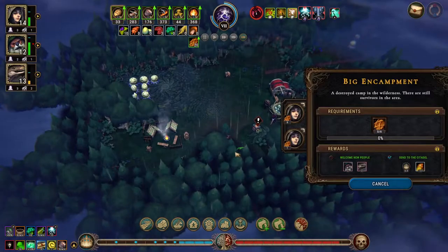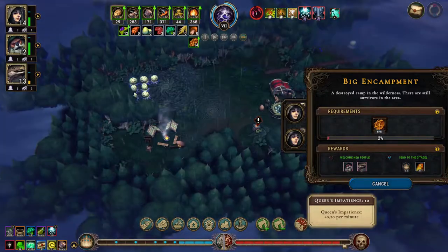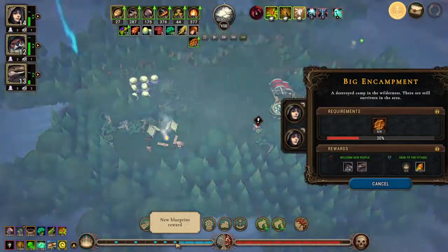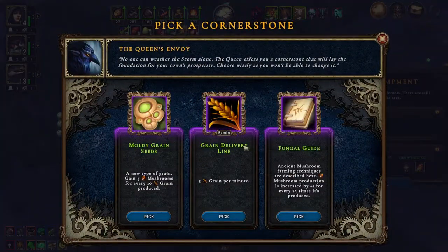Are you bringing pies out here? Yes you are — good. That'll get that done, which will give us the next level, and that'll take this down. Five mushrooms, five grain per minute — pick that.